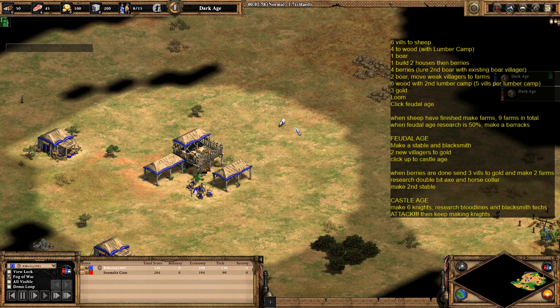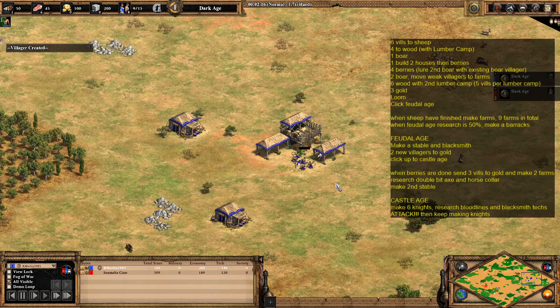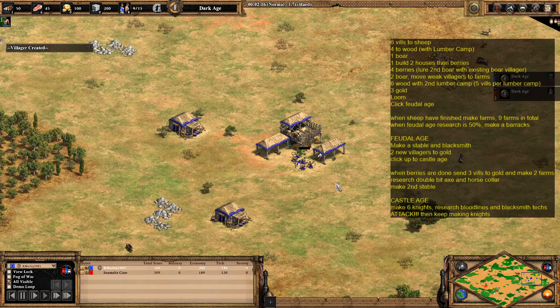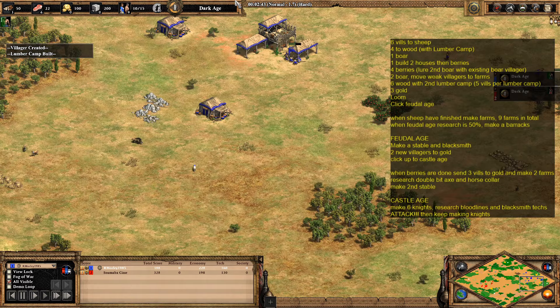This strategy can be quite risky on maps like Arabia which are quite open — it depends on your map generation. Basically what you need to do is wall up your map to make sure you can keep getting up to the castle age as quickly as possible without having to worry about making an army in the feudal age. This map is not too bad for walling, to be honest — it could be a little bit better but it's not too bad.